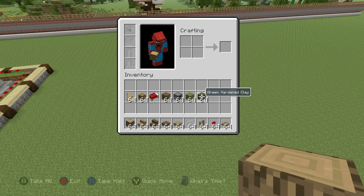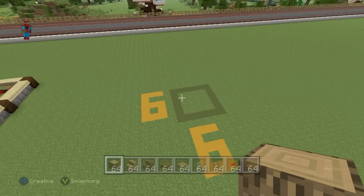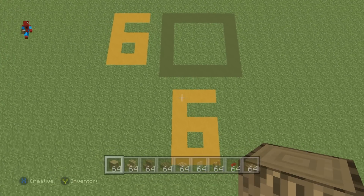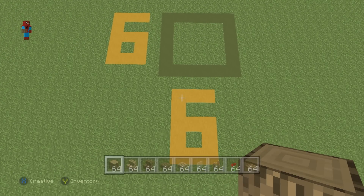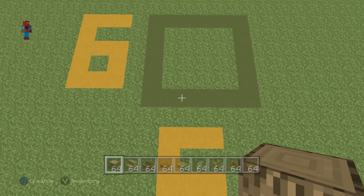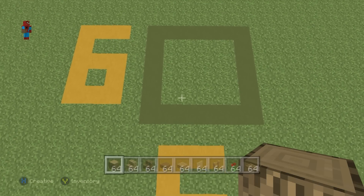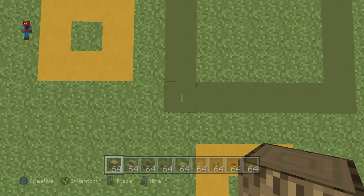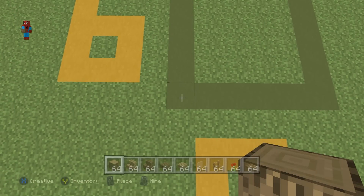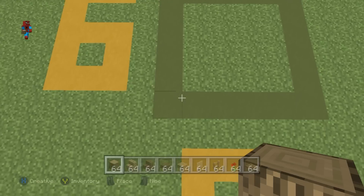Now both of those clay types are completely optional. Once you have each one of these materials and once you've figured out where you want to make it, you already know that this house will fit in a 6 block by 6 block area. So if you want to plan it out in your world, create a square shape on the ground — it's not a rectangle for once — a square shape.